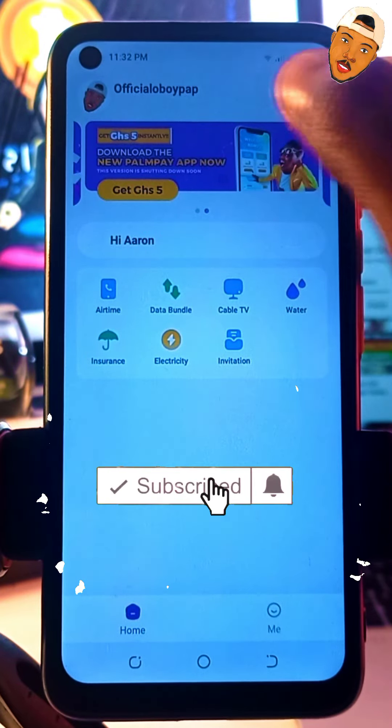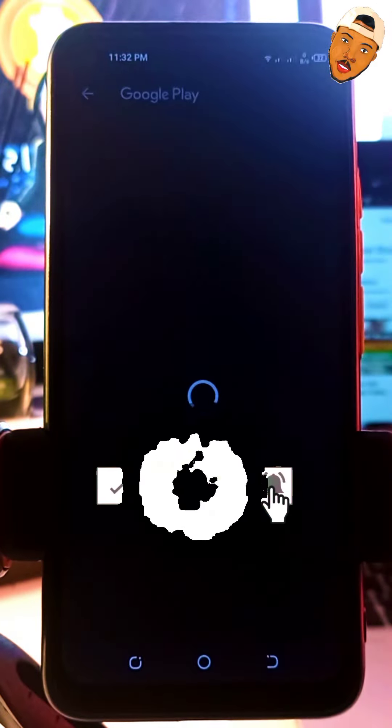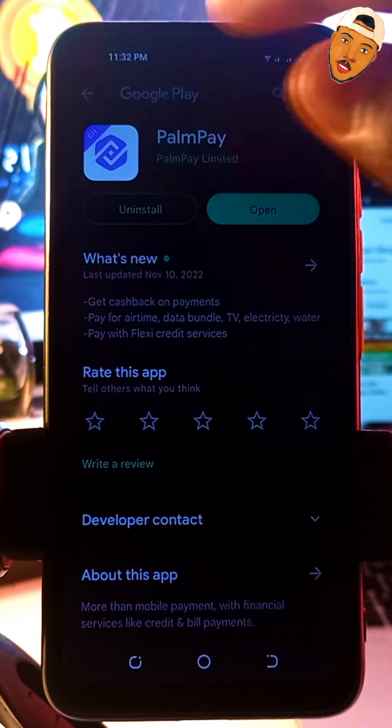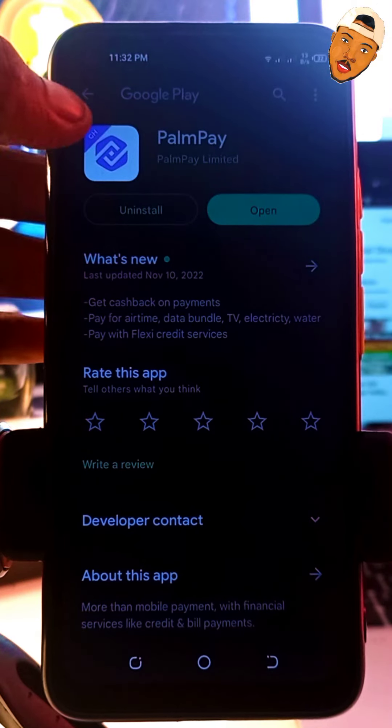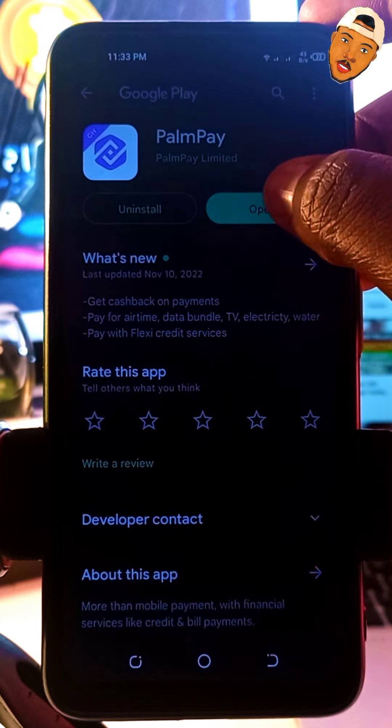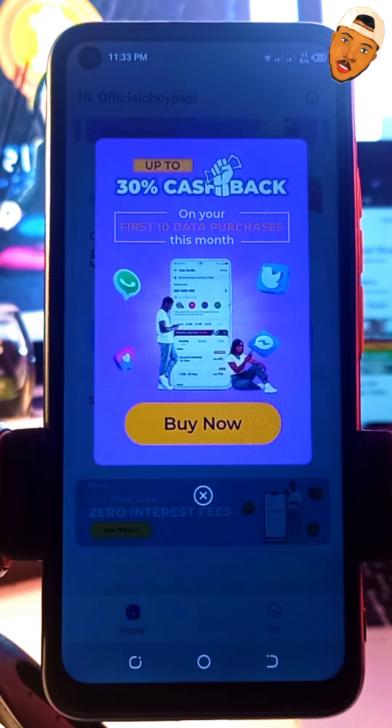When you tap on the prompt, it's going to take you to the Play Store where you can download the new PalmPay app. You can see 'GH' on the logo, which seems like this app is specifically for Ghanaians. I've already downloaded and installed the new app, so I'll just open it.